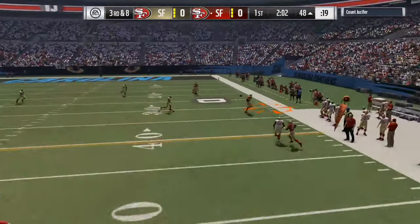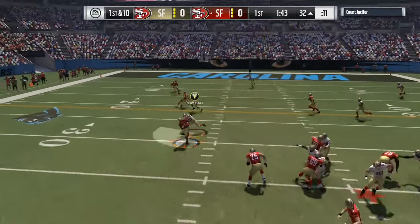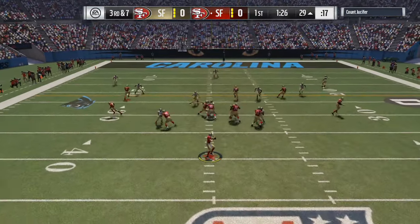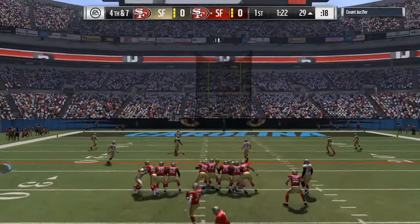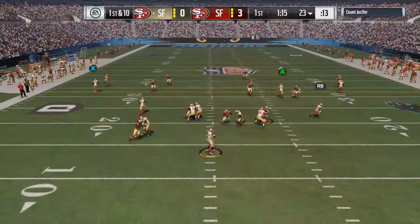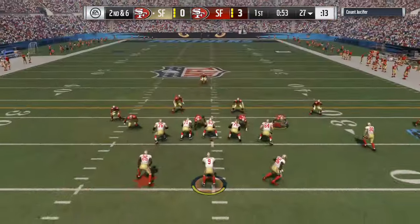My opponent has another chance to put the first points on the board. He drops back, throws to the right hand side to a wide open receiver and keeps the chains moving — first and ten. He goes to the left hand side on the drag route. I thought I had it, I was right there — almost had an interception. On third and seven I force my opponent to take a field goal on fourth and seven. I'll take that. I'm not really sure who my opponent has but I believe he had Drew Brees.